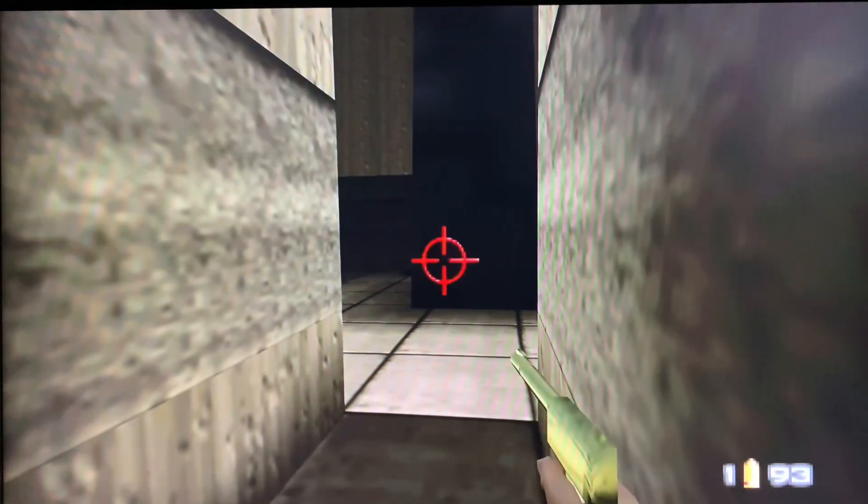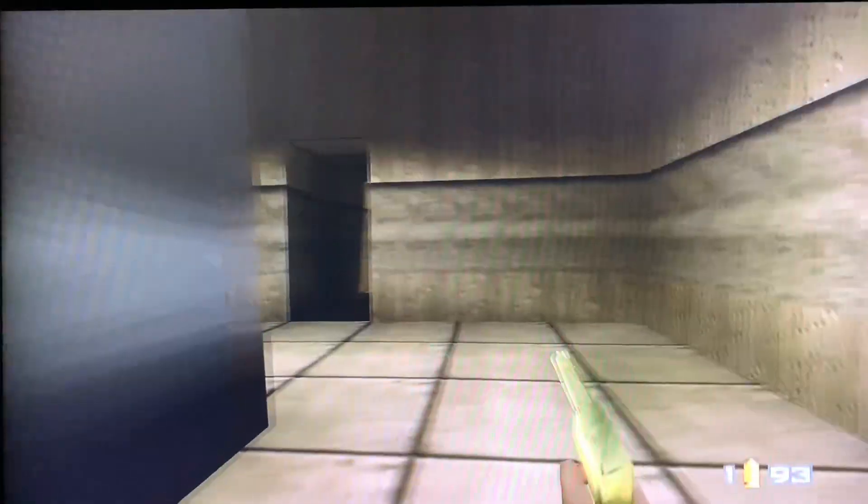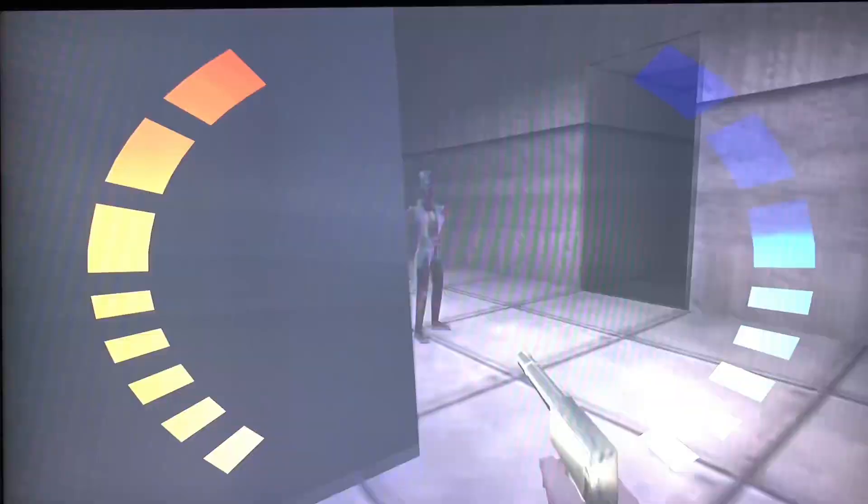For the third and final encounter with Baron Samedi — there is some extra body armor located there if required. There he is. Let's see if we can take him out before he takes us out.